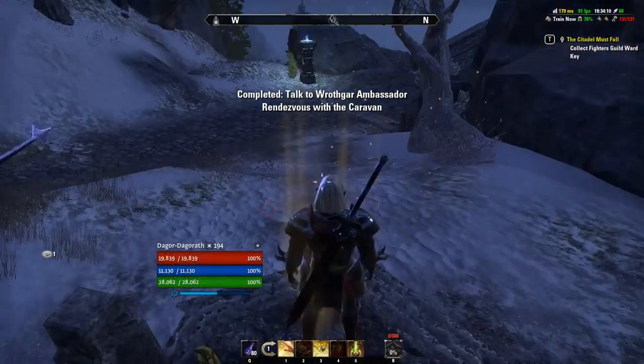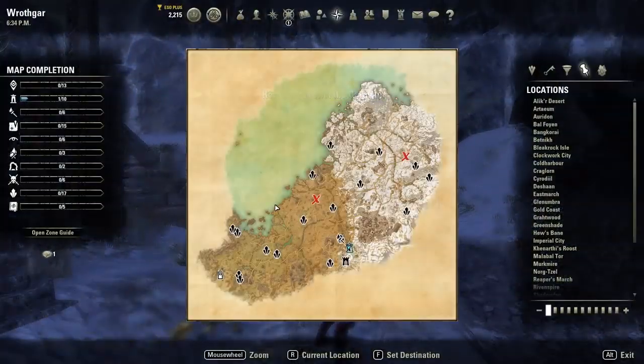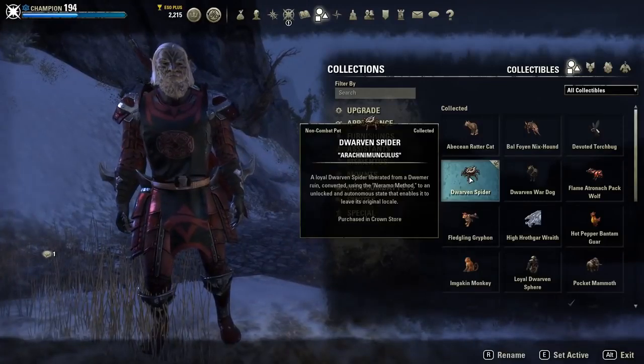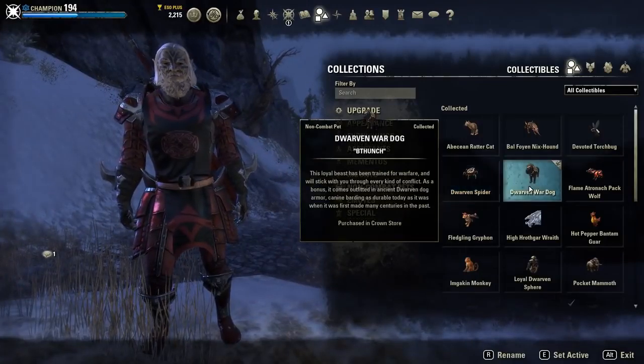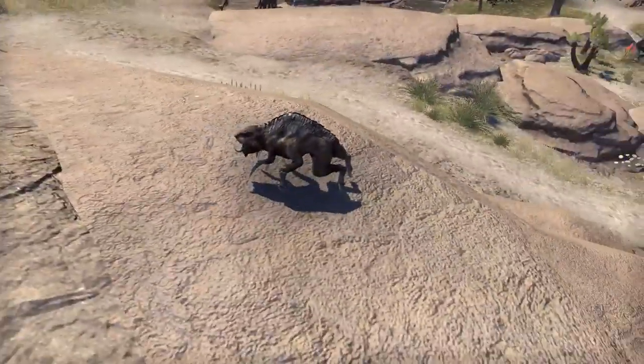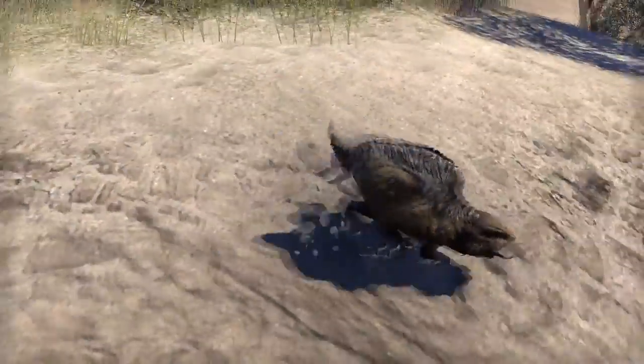The next pet can be found by traveling to Wrothgar. Once in Wrothgar, head to Orsinium, which is very close to a wayshrine. Simply head there and you will receive the Echolet pet.